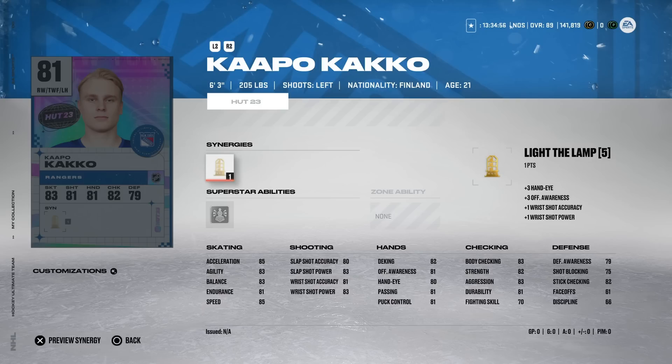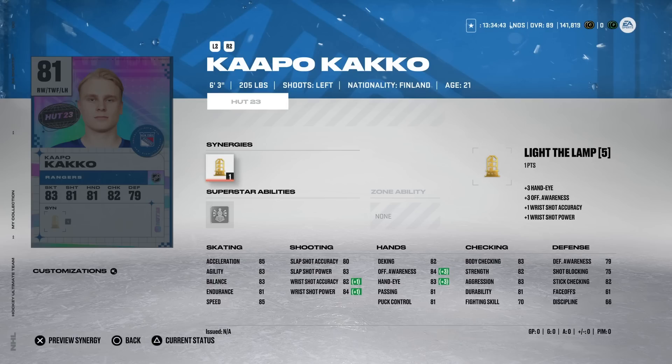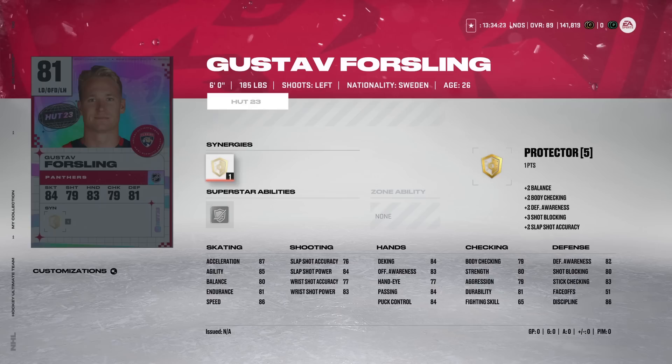From the New York Rangers, Kaapo Kakko is off to a great start after a mediocre playoff run. He's got Unstoppable Force and is six-foot-three — a great combo. With something like The Lamp, his 85 speed and acceleration gets a boost and it helps his wrist shot a little. It's very difficult to knock bigger guys off the puck if you control them well, and combined with Unstoppable Force this card could be sneaky good. There's the 81 Kaapo Kakko for Rangers fans.